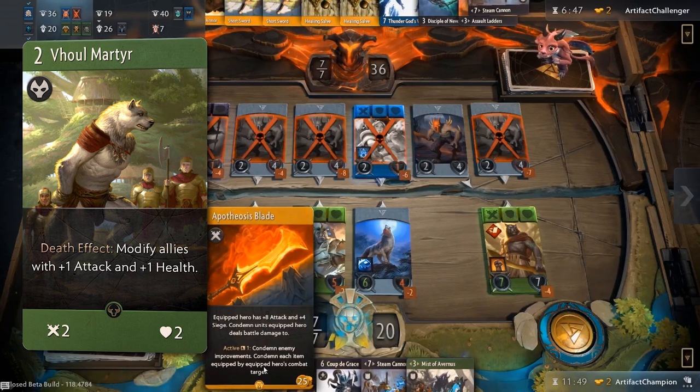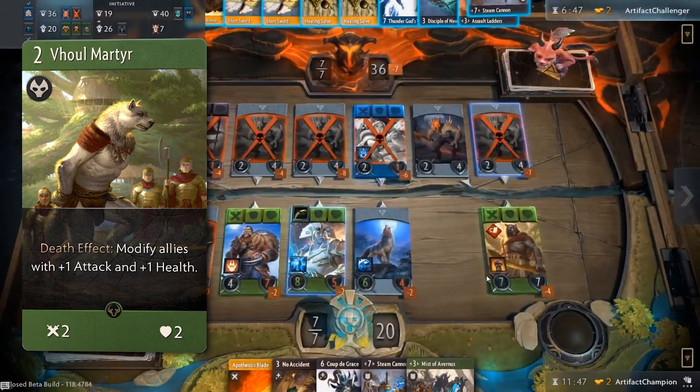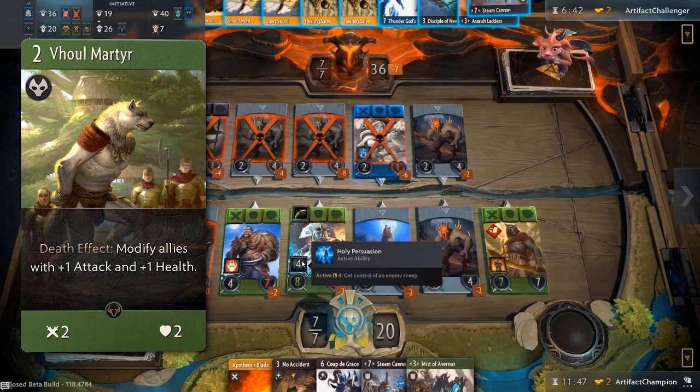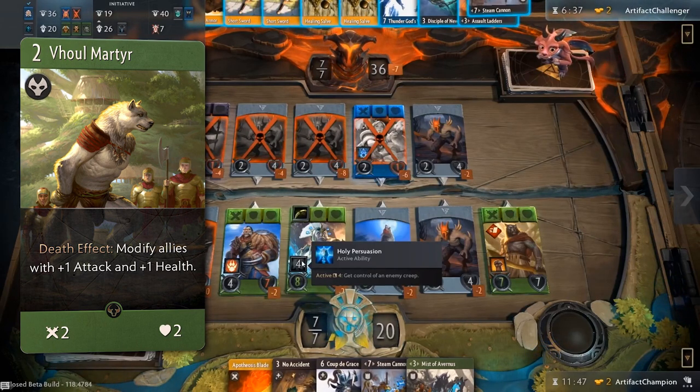Vol Martyr is an example of a creep with a death effect that may at first glance look weak, but it makes your allies stronger by giving them plus 1 attack and plus 1 health. If you have lots of allies along with Vol Martyr on the board, sacrificing your Vol might be the best option.